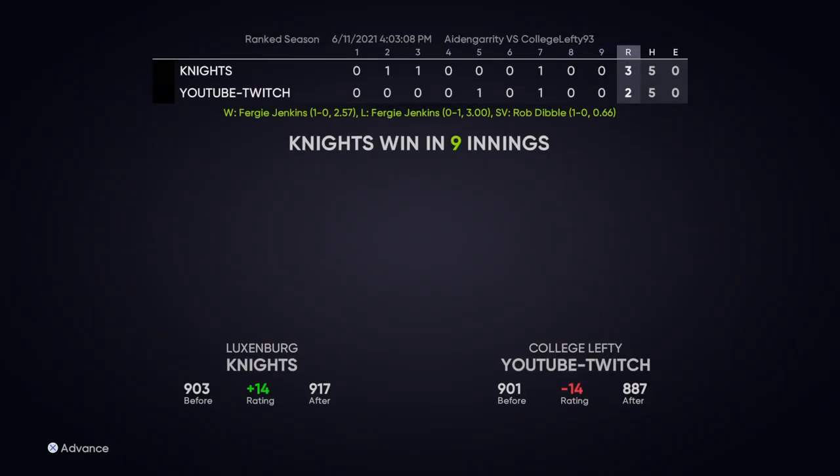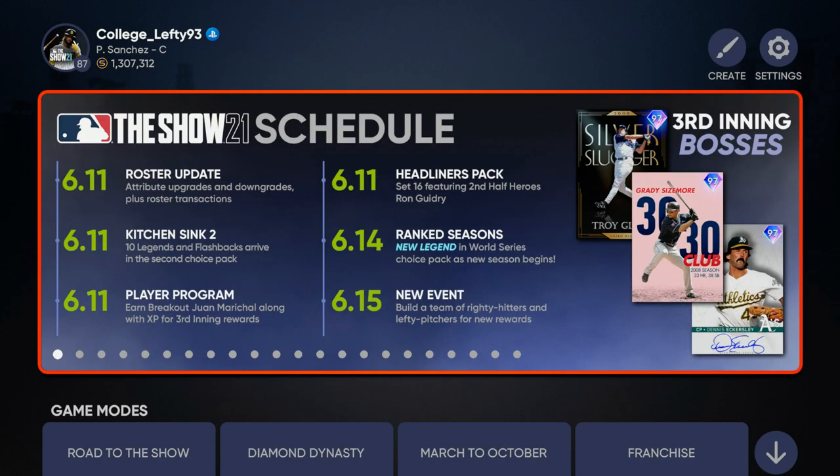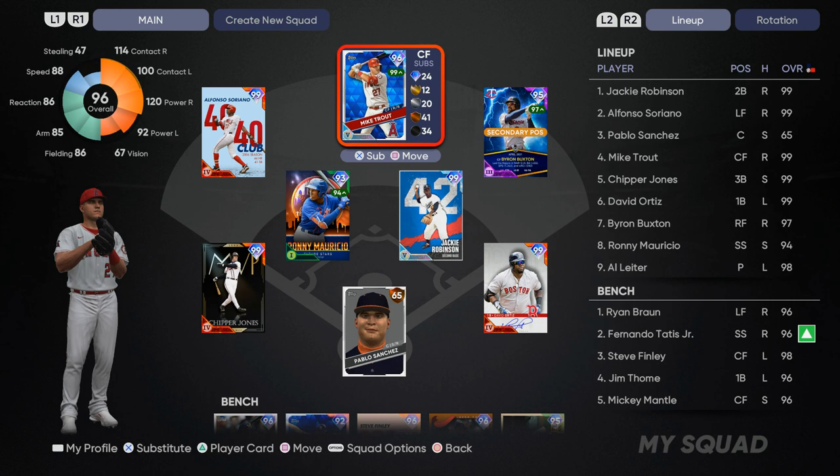That was my first game on Legend — I wasn't really expecting anything crazy or to put up a crazy amount of runs. I'm glad I was able to finish the full 9-inning game; that is a huge accomplishment in itself. But take a look at this upcoming schedule — we do have some stuff coming out. In the next couple of days we have a brand new ranked season, a brand new Legend coming to the Choice Pack, and also a new event. I'll probably start off in like the 700s for this upcoming ranked season because I dropped down into the championship series.